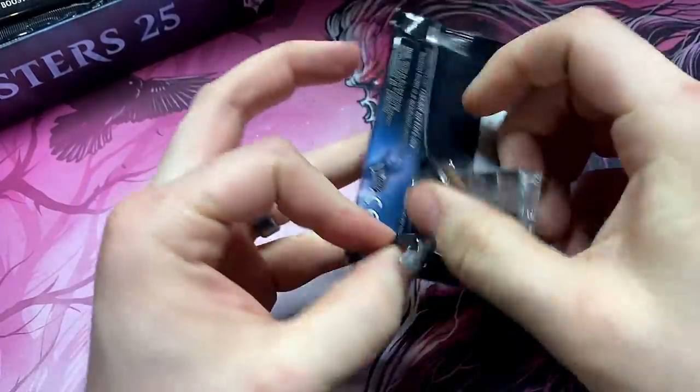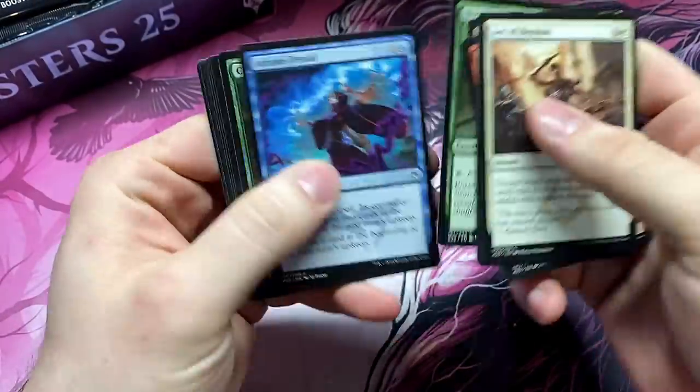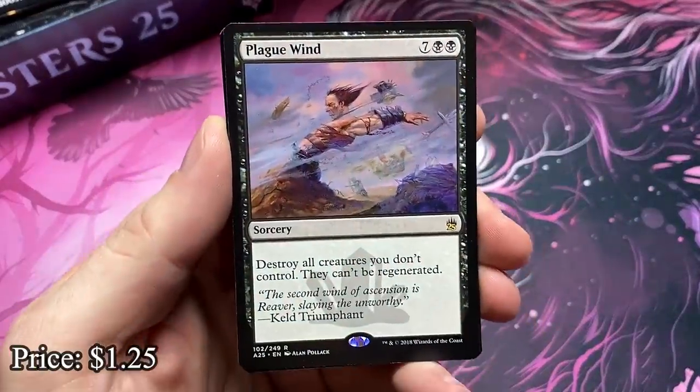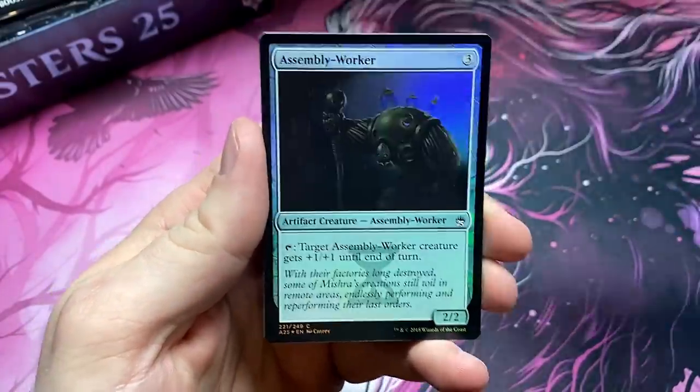Let's hit these monster cards. I'm feeling good. We got lots of good cards in here. I'm going to look for some of those solid commons. We're going to start off with a Plague Wind — kill all of your opponent's creatures. It's good. We have fun with it in a foil. Assembly Worker.